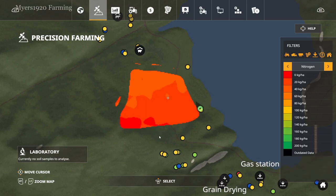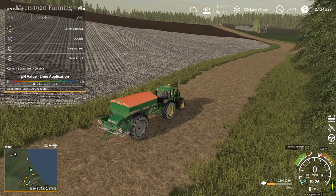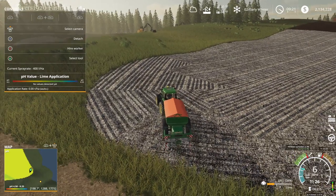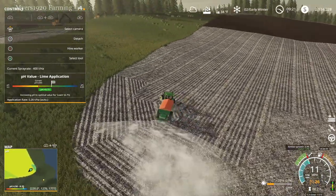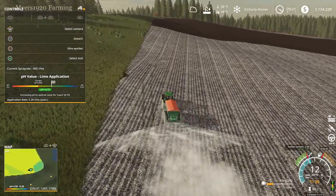As for nitrogen, there's not very much at all on here — it looks like a couple spots at zero, some with maybe 40 to 60 kilograms per hectare max. We're going to mess with the pH level first. I grabbed our lime spreader — as you can see in the little help window it shows exactly how much we have. No values detected yet, so let's drive onto the field. I have it set to auto, so as you drive on, the mini map actually pops up showing where we're at.